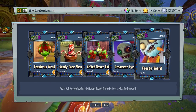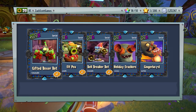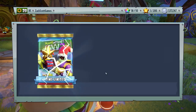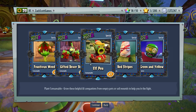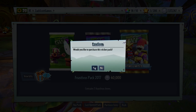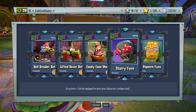Frosty beard and ornament eyes — frosty beard looks pretty cool for the Engineer, ornament eyes for the Foot Soldier. Ginger beard and holiday crackers — that looks really cool, and a lot of gingerbread, which is the theme for Feastivus in general. I'm getting a ton of these things. Red stripes for the Corn and green and yellow stripes for the All-Star. Popcorn eyes and starry eyes — two specials as well.